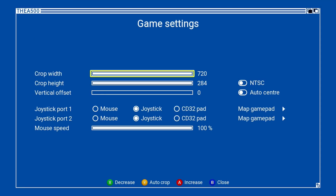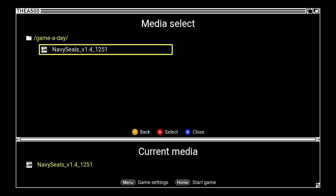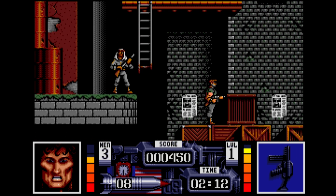I'm just going to go into the main menu and see if I can get the picture to fill the screen. Let's try auto crop. That's one good thing about the Amiga 500 Mini — you can fill the screen to fit. As you can see, it's now filled the screen and we haven't got the border anymore. That's one of the neat tricks you can do on the Amiga 500 Mini.